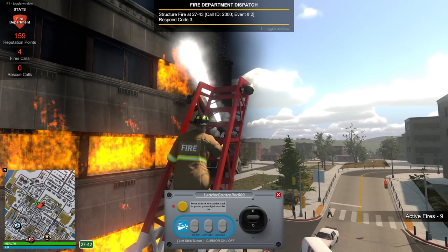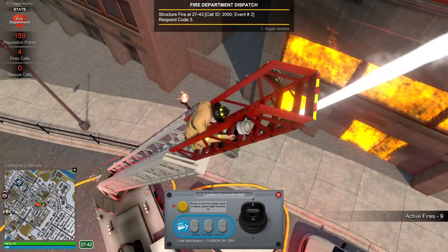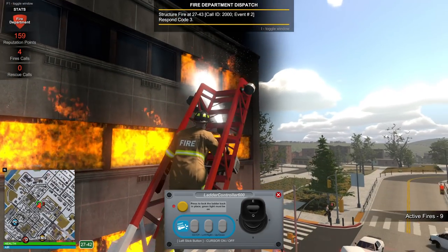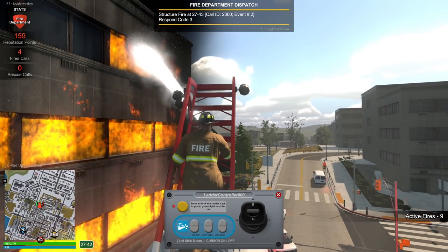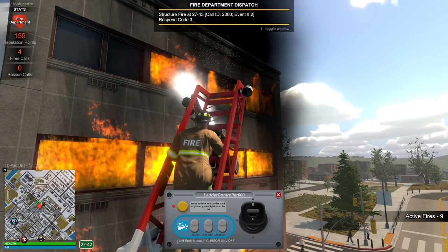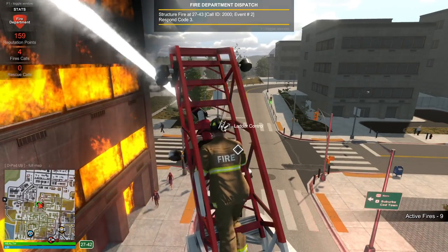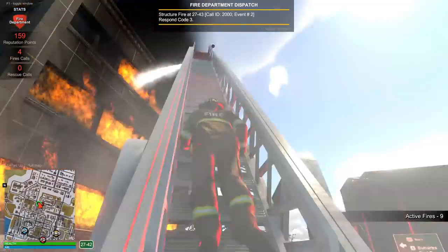We're back in business. Start from the top and move down while the people casually walk in front of a burning building without batting an eye. Is this working? Come on — no, it's spreading again. Okay, I've got an idea. Let's let the ladder hose do its thing up top and get an attack line down here on the bottom to get in close.